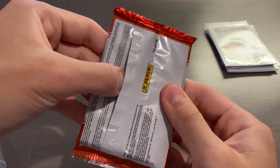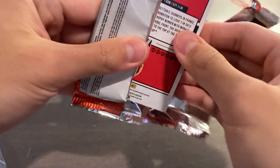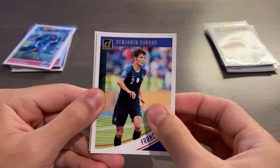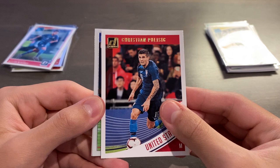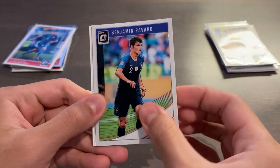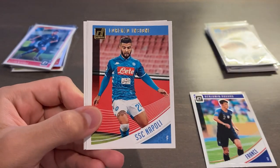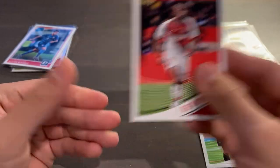Final pack — please be something. We got KDB, Benjamin Pavard, who scored the goal of the tournament in 2018, Christian Pulisic — Captain America, or the LeBron James of soccer — and we have an optic base of Benjamin Pavard again. So it seems to be the theme of collation not being the best. Fellini, Insigne, Karim Benzema, and we finish it off with Djibril Sidibe.